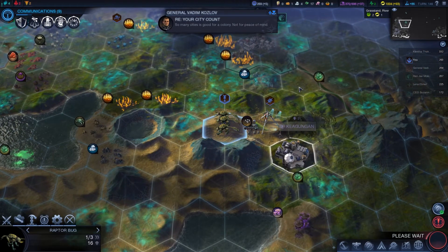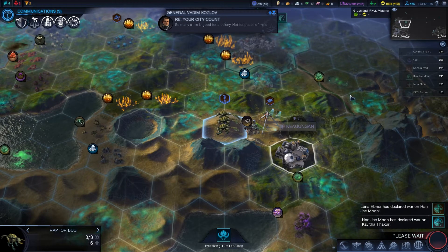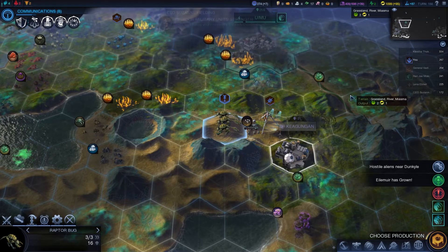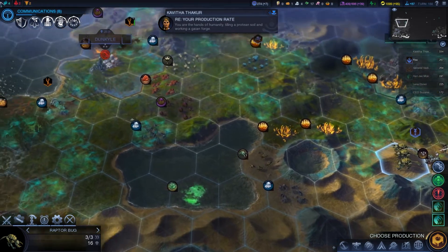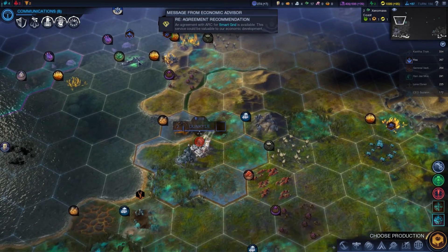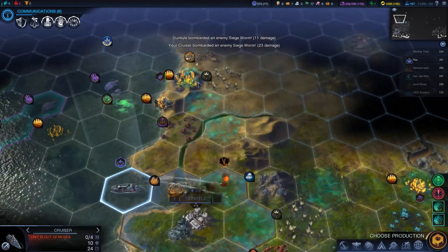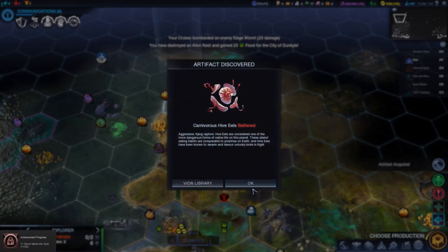You're just going to stay there on alert for now, and we'll end the turn. We're getting a fairly decent amount of respect. Luckily the AI hasn't declared war on me yet. A lot of people seem to like me, which is good. Wow, these siege worms - how many are we getting? Let's try and take as many of them out as possible. The aliens really aren't going to like me, and if they don't like me now they're going to like me even less when I pillage their alien nest.